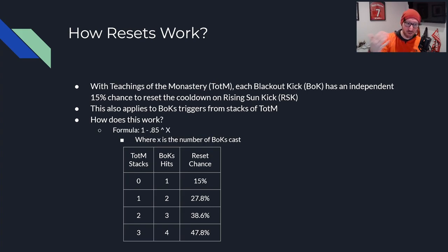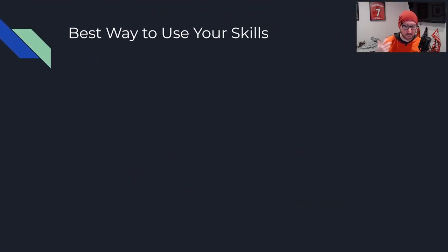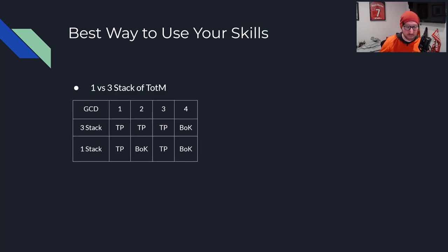These are probabilities. You can hit multiple 3-stacks in a row and not get a reset, or have back-to-back resets at 0 stacks. So it just depends, but these are the probabilities as laid out. Now, what is the best way to use this skill? In Peak, we always see a debate around 1 stack of Teachings versus 3 stacks. So let's look at both scenarios. We're comparing over the course of 4 GCDs — a normalized way to look at this.